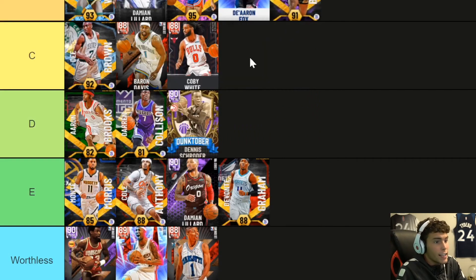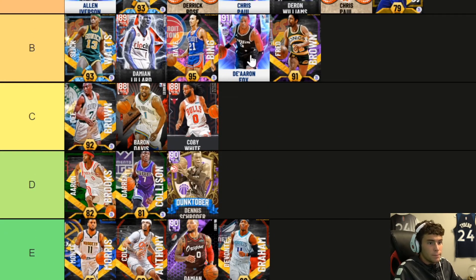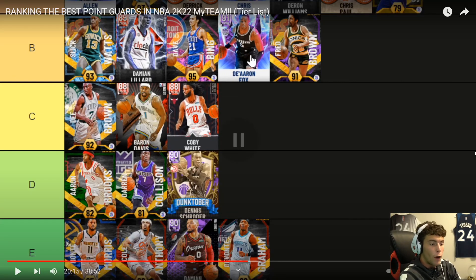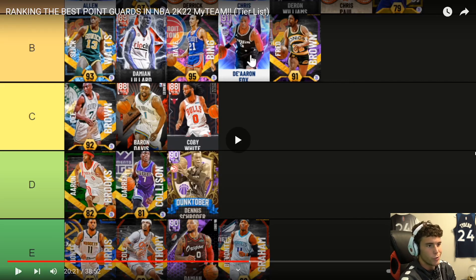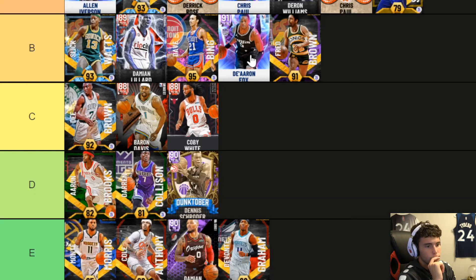Downtown Freddy Brown — he's good if you fully badge him. He's better than Kyrie. I want to say Fred's good — and he's better than Kyrie, I'm just gonna put it that way. Kyrie is certainly better than Dennis Smith Jr., but Fred moves a little bit better. For most people, I've struggled more against Downtown Freddy Brown than against Kyrie Irving. He's a lot harder to abuse than Kyrie. His defensive stats are solid.